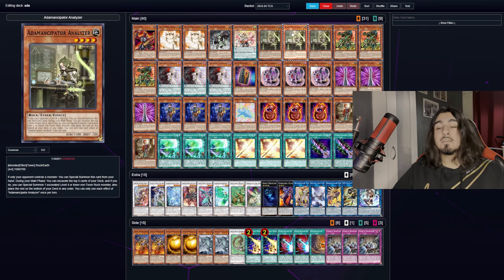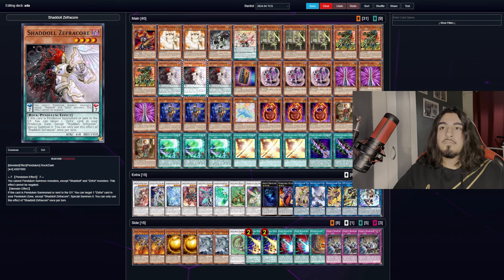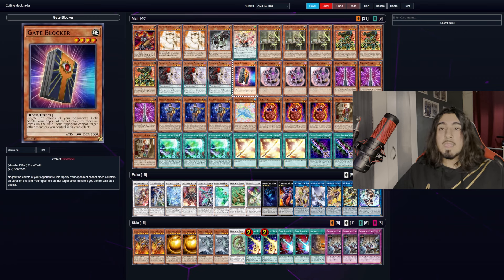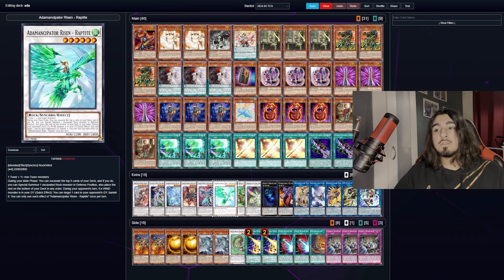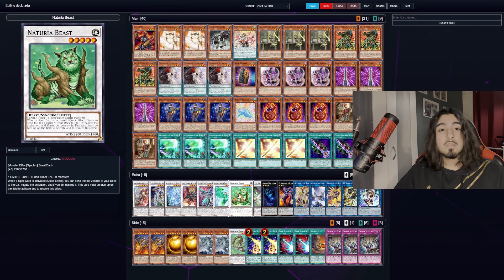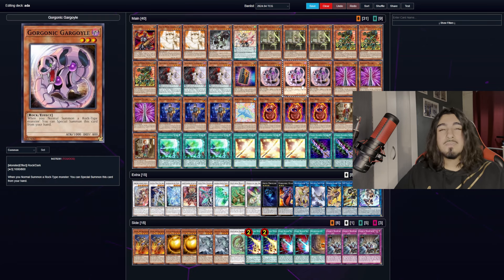We play three Adamancipator Analyzer because even though you're not getting his effect to special summon himself, you get him as a normal summon which can play into some of our other cards. Quacky Mary Supplier — pretty standard; if a card is sent to the graveyard, we can special summon him. We play three Shadul Zephrakor for the reasons already explained. One Gate Blocker. Three Gorgonic Gargoyle — a huge card; you ideally want to get this off on your normal summon in your starter hand, not special summoning it with your Adamancipators. Because he's a level three Dark Monster, you can't go into Naturia Beast which requires Earth. You could also run a Battery Man package, but I found it too bricky.